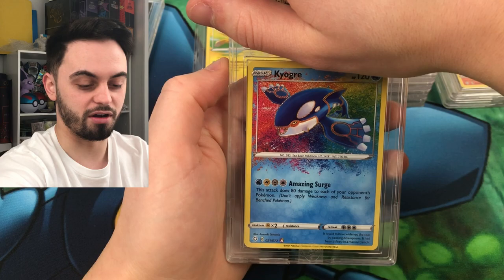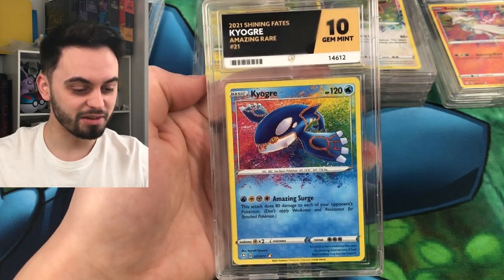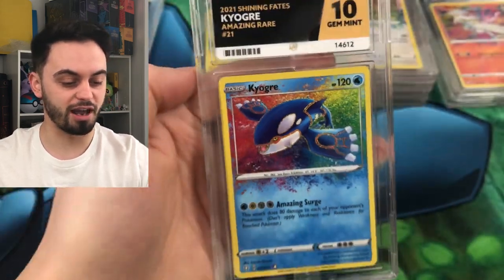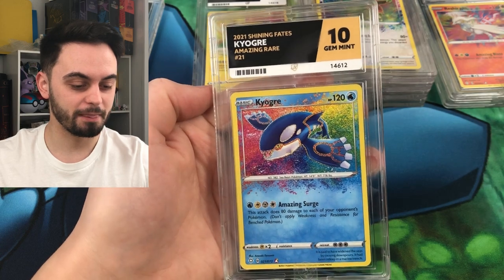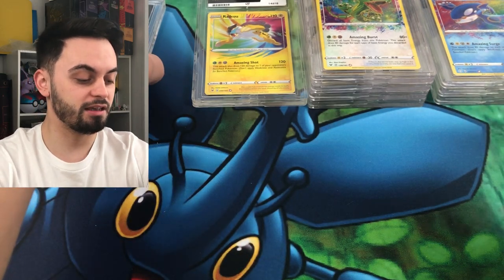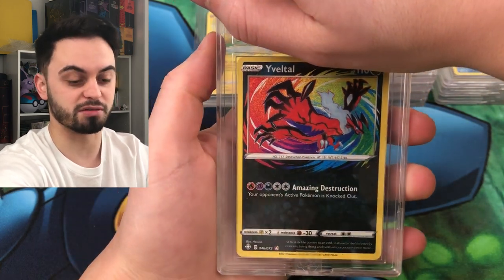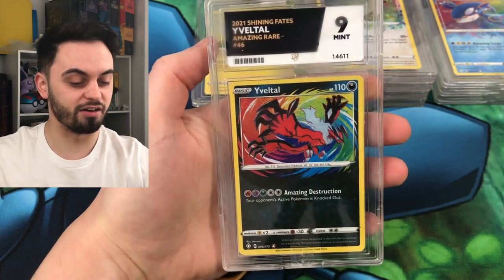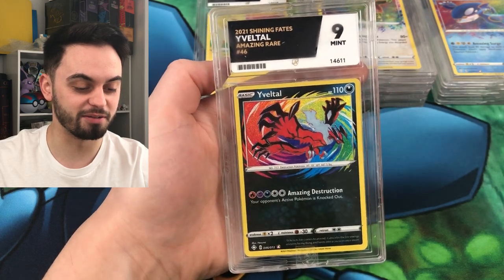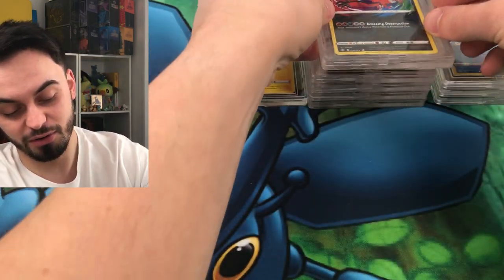We've got Kyogre - and this is another ten! I did not expect to get this many tens. Kyogre - Sapphire and Emerald are my favourite games, so Kyogre's got a special place in my heart. Absolutely brilliant, another ten. That's three tens - three more tens than I expected to get. And the next one - yes, it is - Yuval Tale. That's taking up half of my submissions and it is a nine. I'll take it - it's a very awesome deck actually, I quite like Yuval Tale.